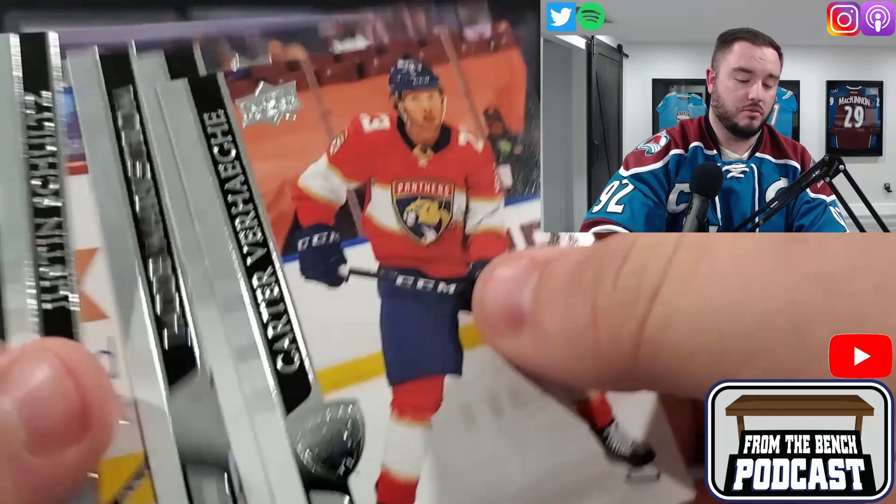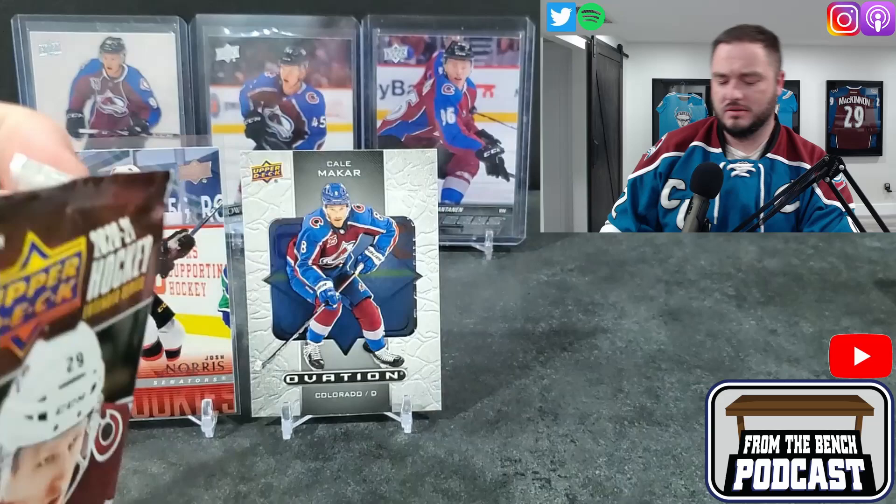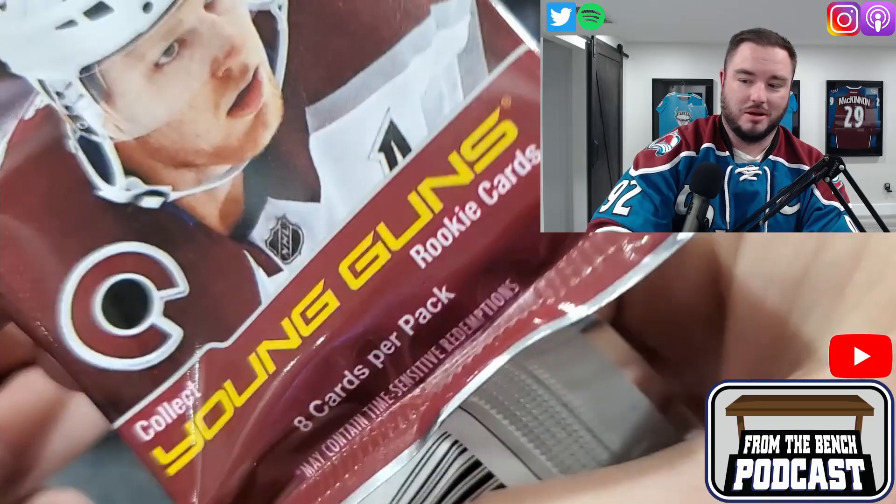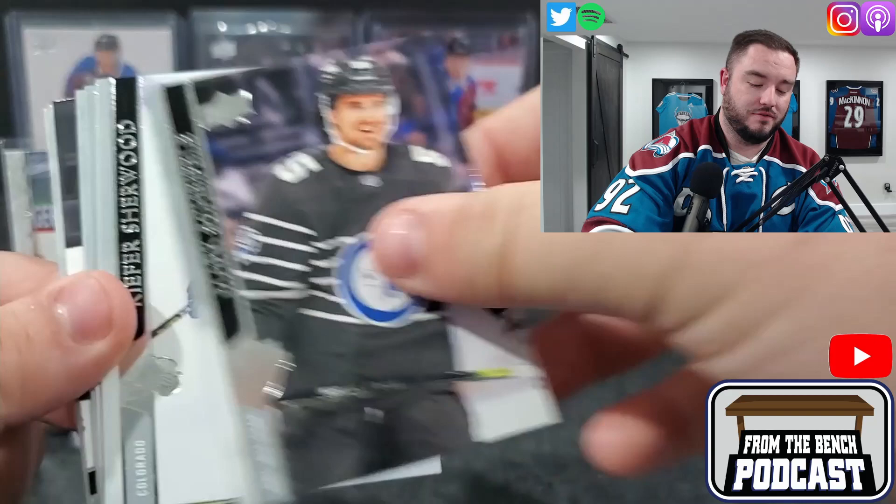A bunch of other guys — Markstrom, Schultz — still got Markstrom in the wrong uniform. Upper Deck just doesn't try when it comes to updating people and who they're playing for. We got another Young Gun — this one's actually going to be on the ice, it's a center.